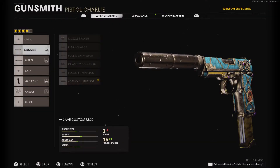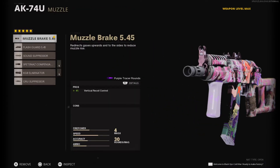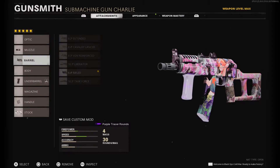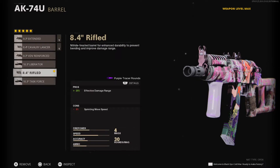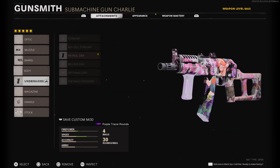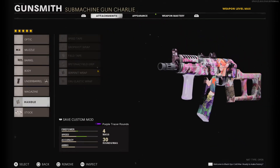The barrel is always going to be Task Force. Go ahead and copy that — this is a more aggressive class so go ahead and push objectives more with this one. Muzzle Brake again — if you can control recoil this is the one, no cons. For the barrel I'm using Rifle instead of Task Force this time because I want to control recoil a bit more. Under barrel: Patrol Grip, no cons just pros. Handle: Serpent Wrap. Stock: PKM Stock.